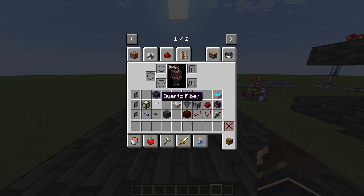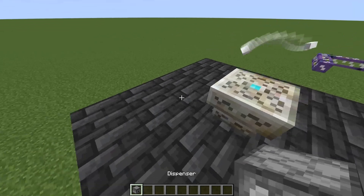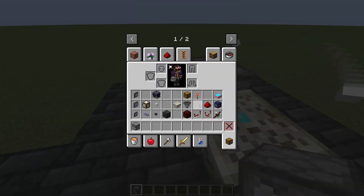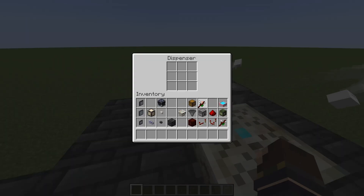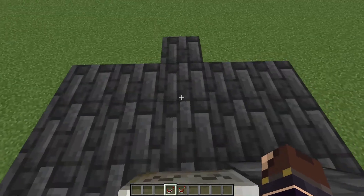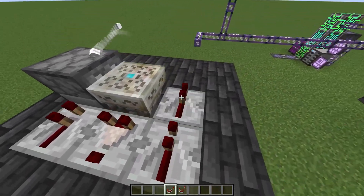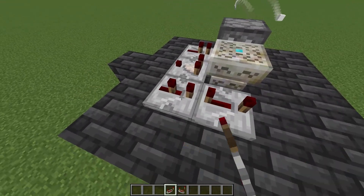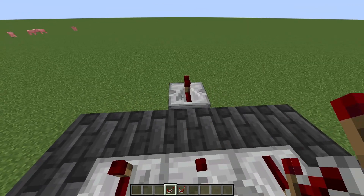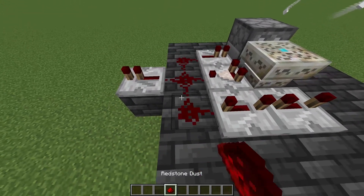To get started, you're going to place a runic altar in the middle, then place a dispenser facing this direction. Inside the dispenser you're going to place a wand of the forest. You can use a mechanical user, but I prefer a dispenser — it works just as well and it's cheaper. Then you're going to place a repeater, a comparator, and two repeaters facing this direction with four ticks of delay on each, and a single repeater facing this way with no ticks of delay.